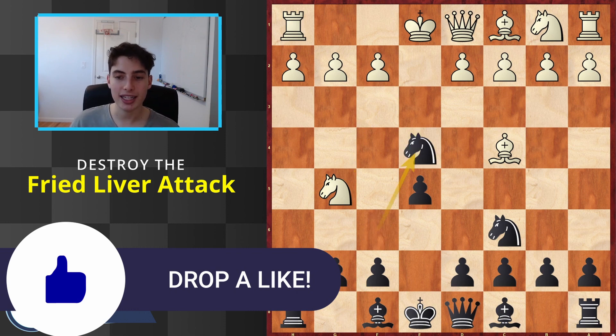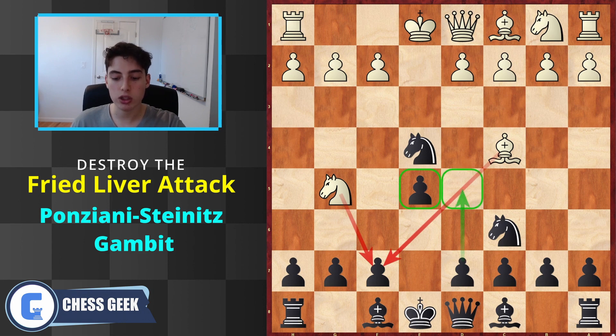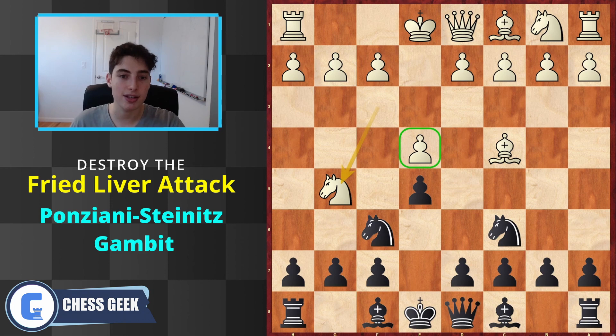We play here knight takes e4. Now this is known as the Ponziani-Steinitz gambit. The whole concept is first we want to distract them a little - for example if they were to take here, we distract them from their main goal of attacking f7. Secondly, we want to take a ton of control in the center, which is very often going to be the source of our compensation.